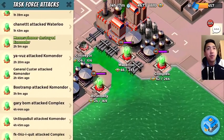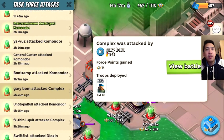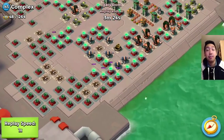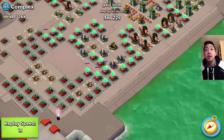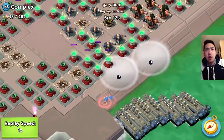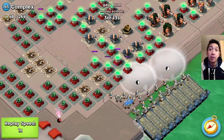Let's jump back to the log and find Gary Boom. This is a high-level operation — 1110 task force points — with really high building health on the statues and high building damage. He was using a smokescreen at the start to protect his Grenadiers because there are a lot of cannons and boom cannons at the start.